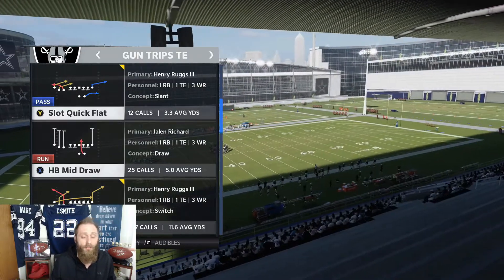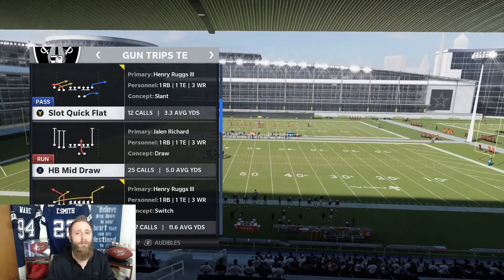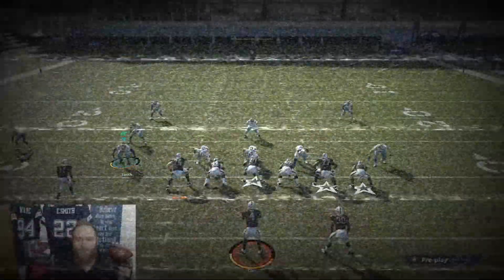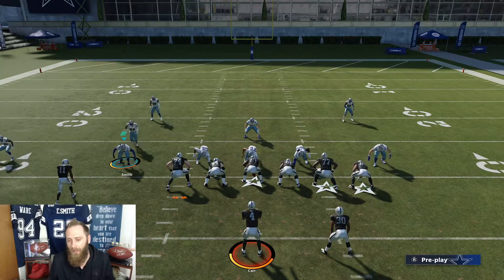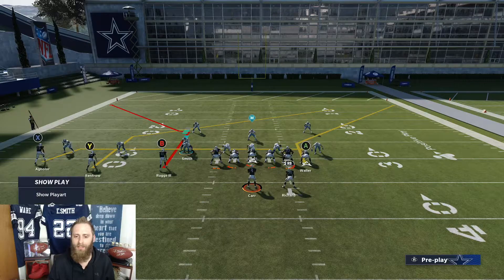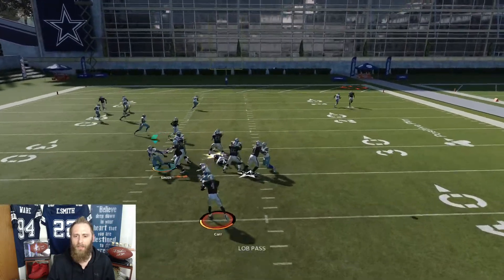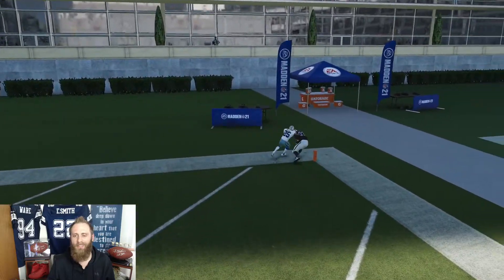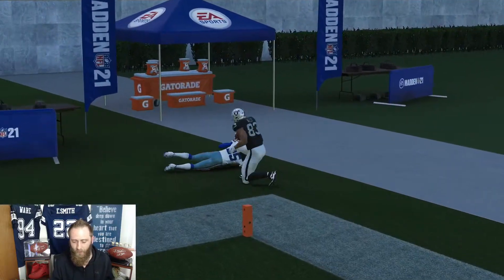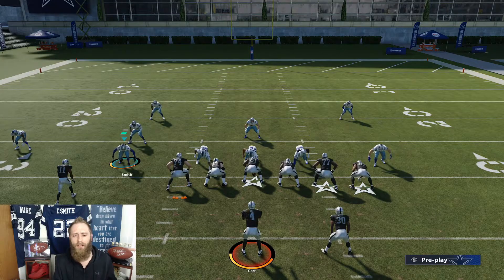My favorite play to do this is PA Slot Corner. One of the reasons being it's in a ton of different playbooks. If you're not really familiar with what people are doing: they block the running back, take the tight end and put him on a smart route, then pass lead that up and click onto the tight end and kind of box him out like a little swerve. Man coverage really isn't going to handle that well in All-Madden — it doesn't do a great job.